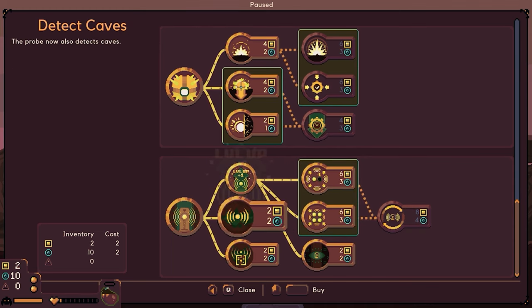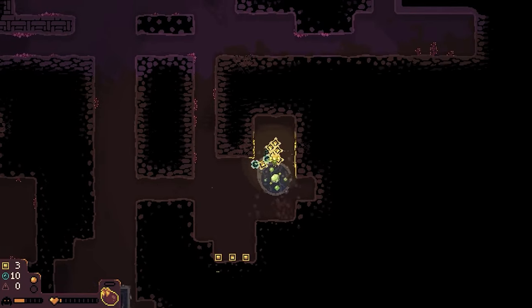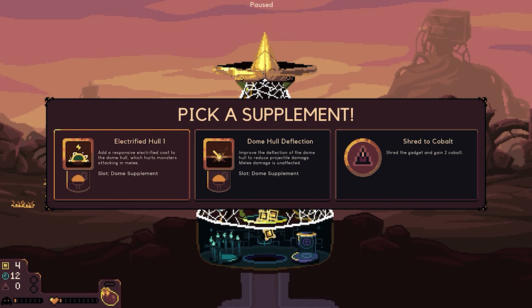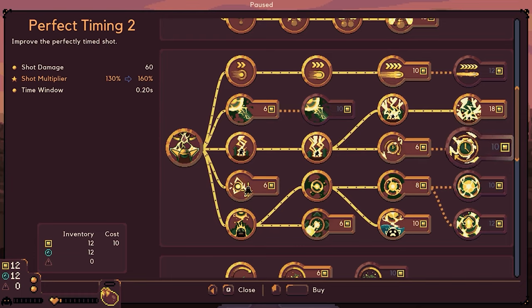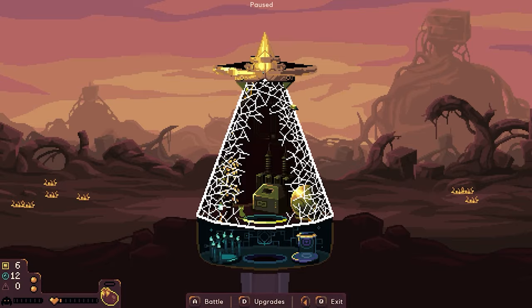We'll improve the meter. Maybe I need water for it — there it is. Let's see what we got: electric hull and dome hull deflection. We'll go ahead and do that one. A more powerful shot — I think that would be worthwhile right now. So let's go ahead and do that, and that would be it. Hopefully we get to come back.